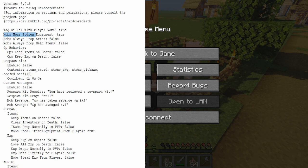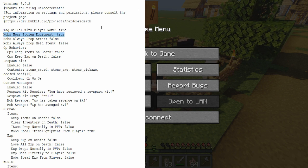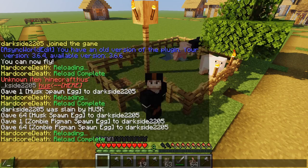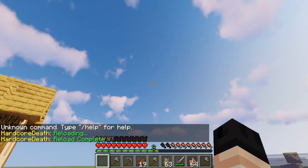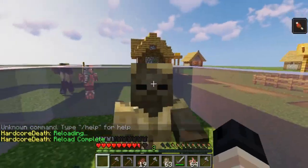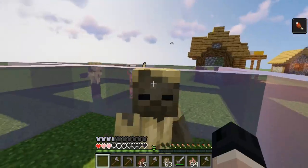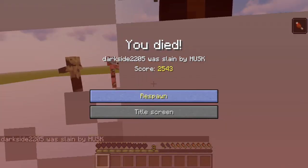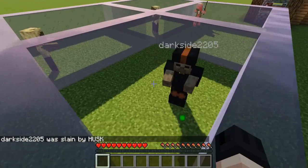And with Mobs Wear Stolen Equipment enabled, not only will it steal that player's items and equipment, but if that player is wearing any armor or had anything in their hands, the mob will equip that. So let's go ahead and save that, reload the configuration, and see how it works. As you can see, he's been tagged with my name and he's wearing my armor.